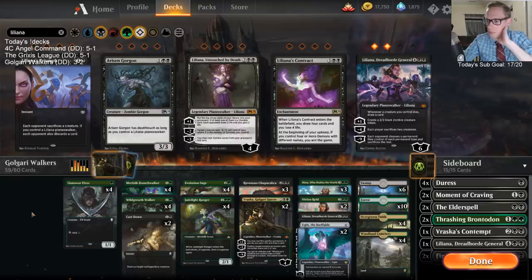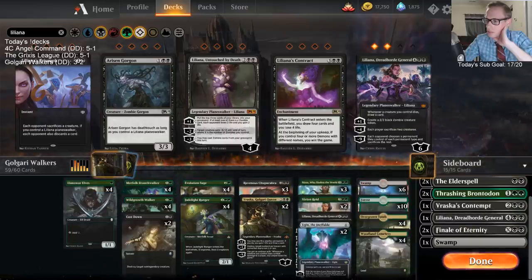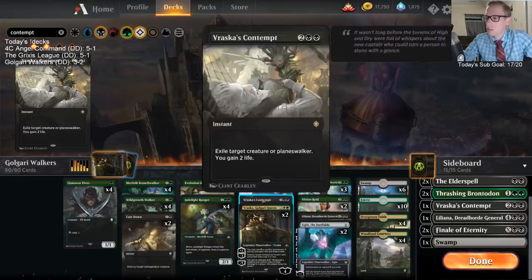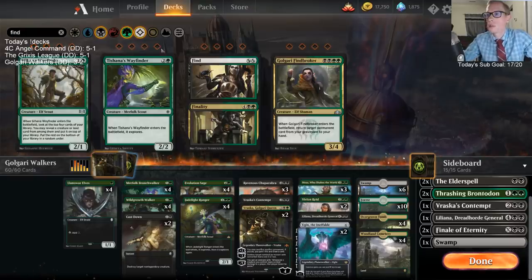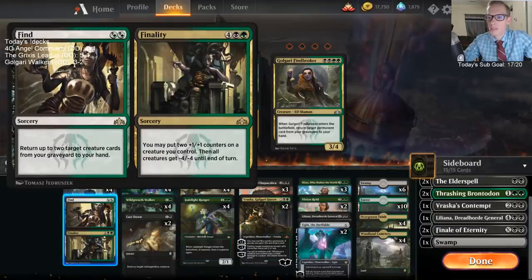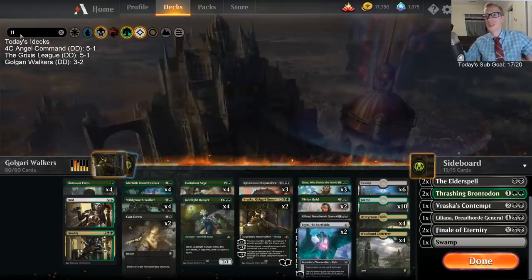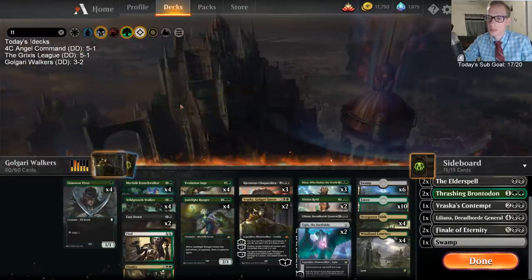I took out too many cards — need one more in here. Maybe get that Golgari Queen back, or just get a Contempt in the main. Could also use a Finality in the main — that would give us a sweeper that could really help. Yeah, Finality is just a really strong card. I love a copy of Finality — there are a lot of times where we kind of need a sweeper. Almost forgot about that card.